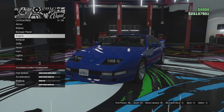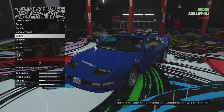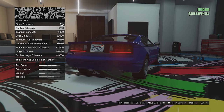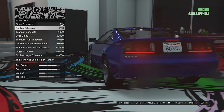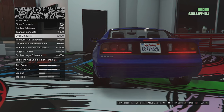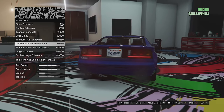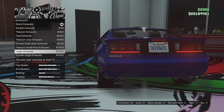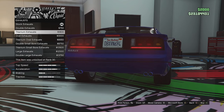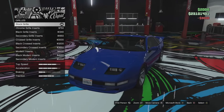No visual engine upgrades, which is a bit of a shame, but we'll go for full level four tuning. For exhaust options we have a tiny little exhaust on each side, quad exhaust, titanium versions, oval exhaust — which I really like — a titanium oval, double small bore, quad bore, large exhaust, and double large exhaust. I'm going to go for the oval exhaust; it looks quite good on this vehicle.